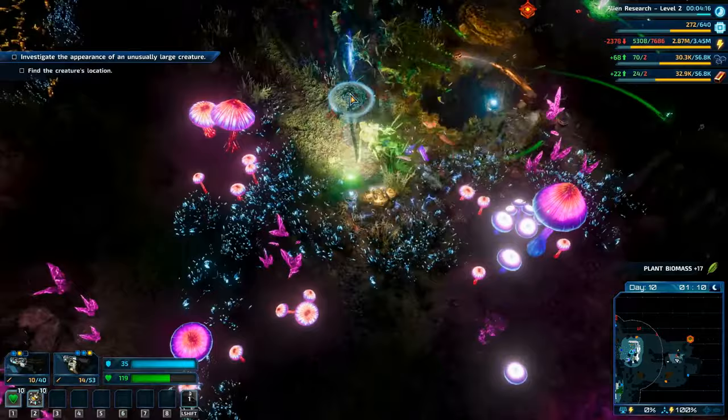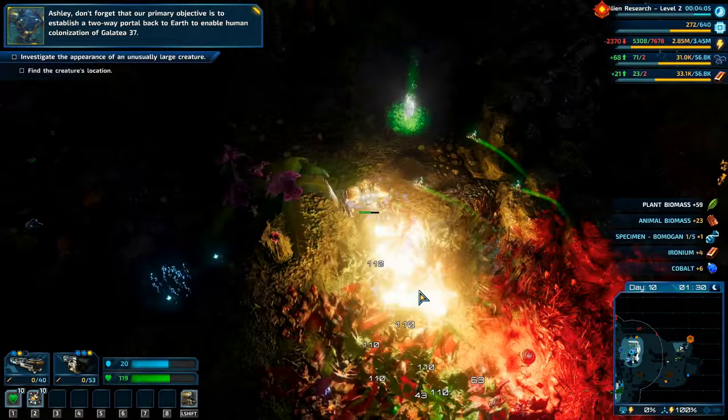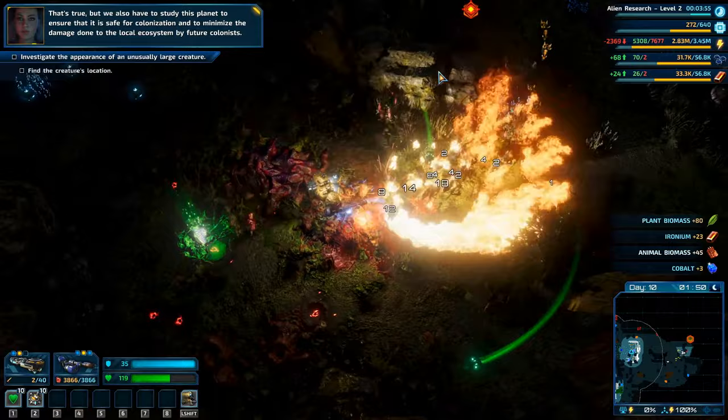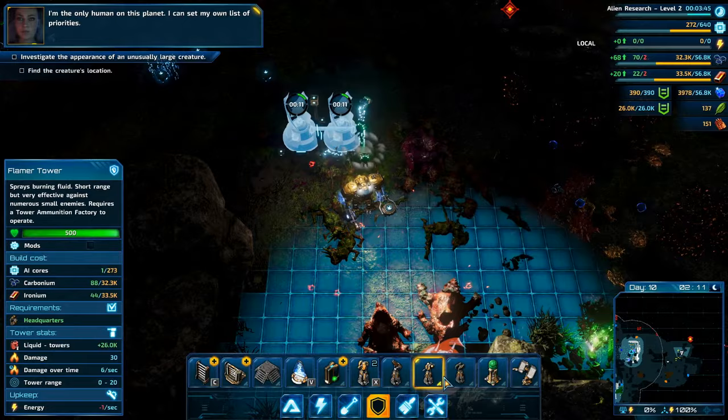Don't forget our primary objective is to establish a two-way portal back to Earth to enable human colonization of Galaxy A-37. That's true, but we also have to study this planet to ensure it is safe for colonization and minimize damage to the local ecosystem. Minimizing damage to the ecosystem is listed at the end of the official mission priority list. I'm the only human on this planet - I can set my own list of priorities.